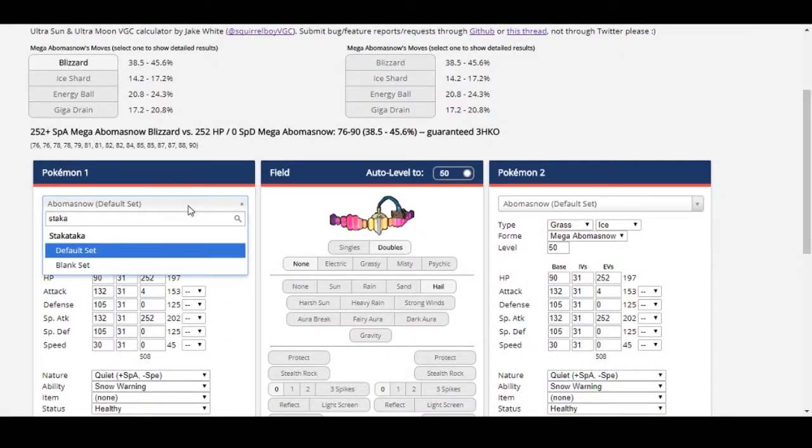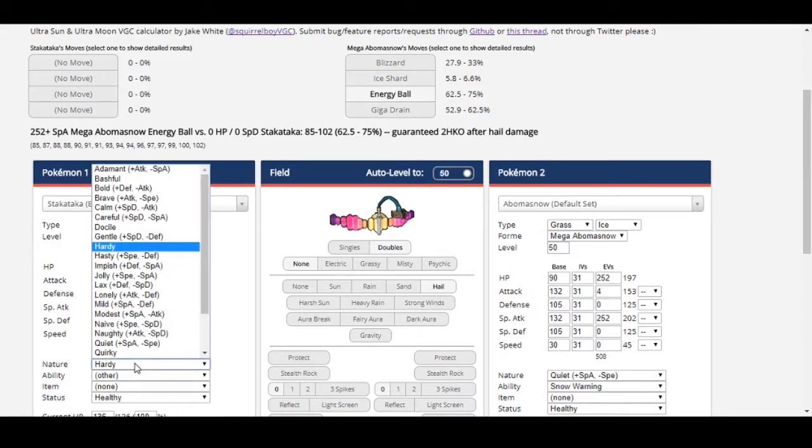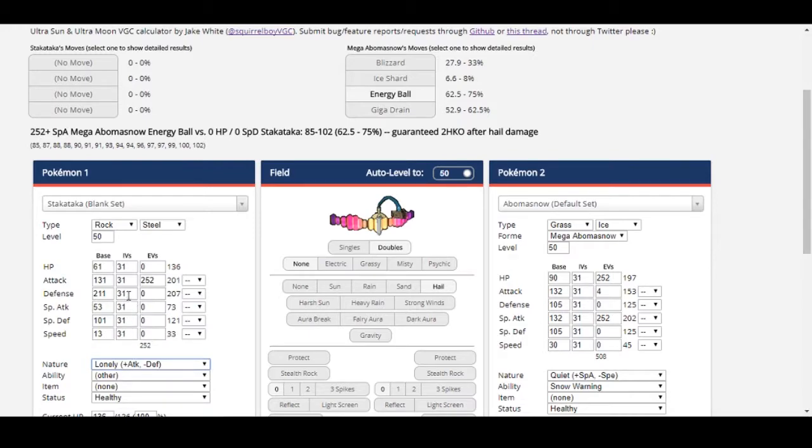Stakataka is a great example of this. Many players have already recognized that by giving Stakataka a Lonely Nature and dropping Defense IVs, it can get an Attack Beast Boost, which is beneficial due to its powerful Gyro Ball. To clarify, the exact IVs here are 16 or 17, not 14 or 15.